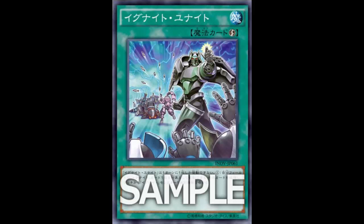Non-targeting returning to the deck is great — we have Tiramisu, Ignister, Drowning Mirror Force for that. So if you can pull off Champion more easily now, that's great. You set up your pendulum scale, pendulum summon, activate Ignite Unite, target one Ignite monster, destroy it — it goes back to the extra deck — then summon Champion, and use Champion's effect to return an opponent's monster to the bottom of the deck, non-targeting style.